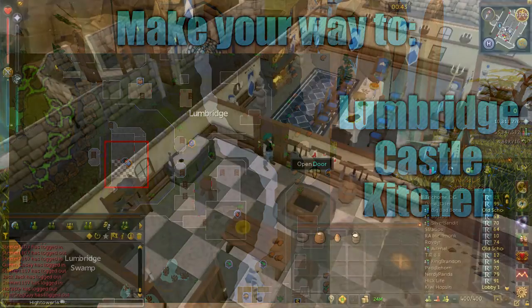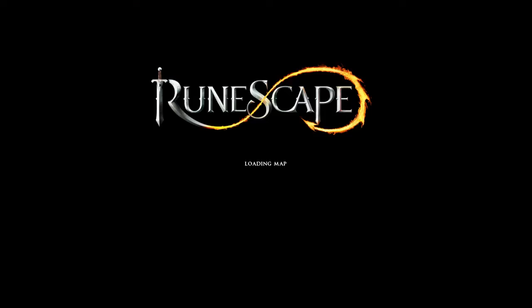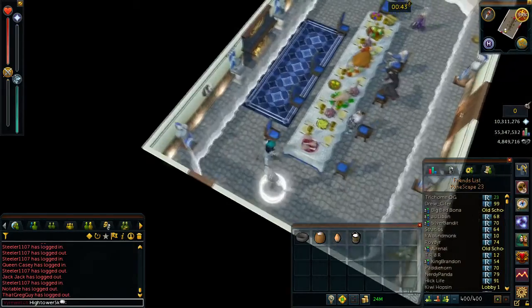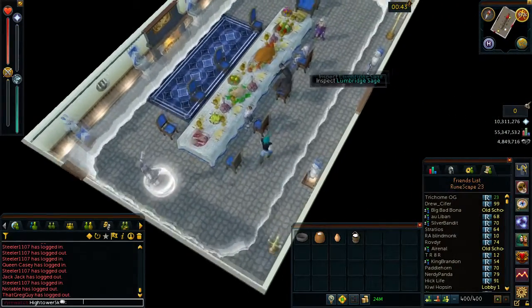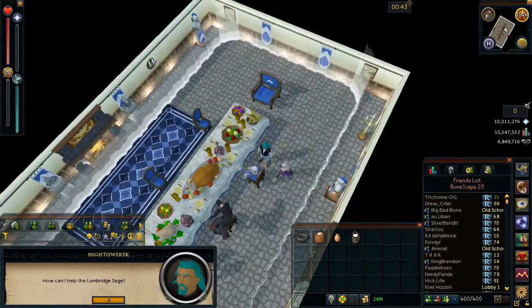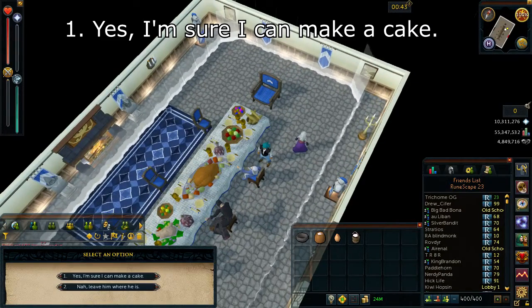Once you arrive at the quest start point, go ahead and open the door into the dining room. Go around to the northeast side of the table and inspect the Lumbridge Sage. Select option number one: yes, I'm sure I can make a cake.